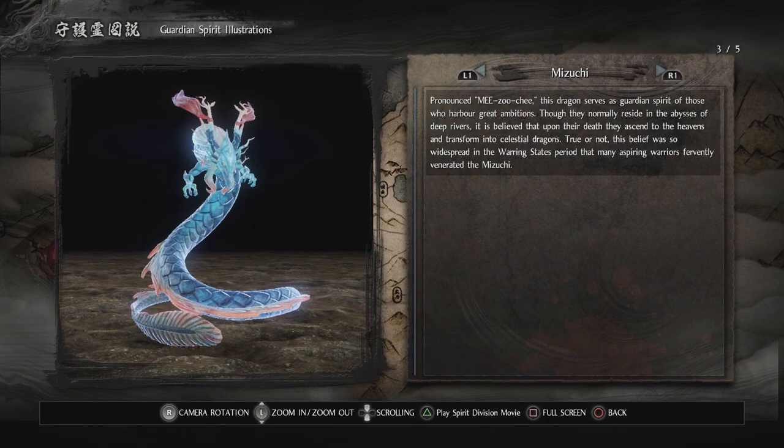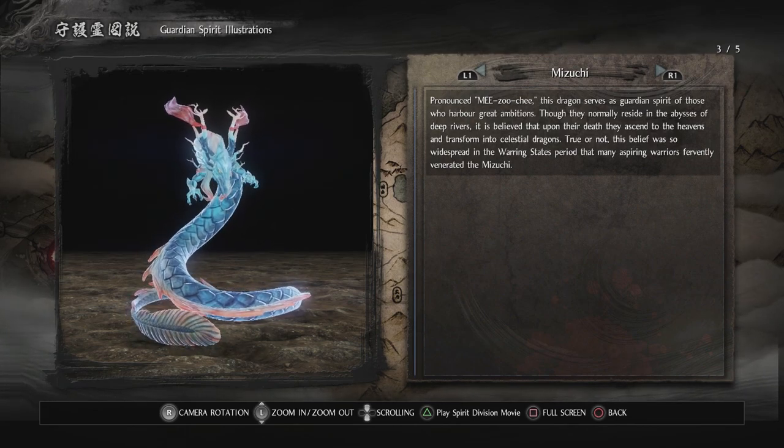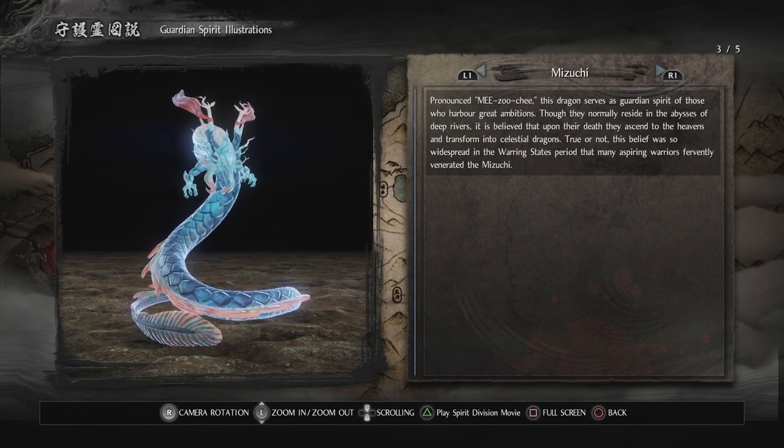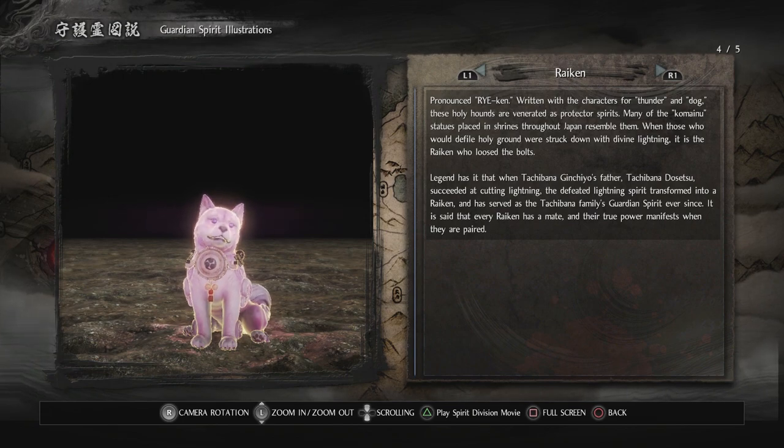Mizuchi: this dragon serves as guardian spirit of those who harbor great ambitions. Though they normally reside in the abysses of deep rivers, upon their death they ascend to the heavens and transform into celestial dragons. This belief was so widespread in the warring states period that many aspiring warriors fervently venerated the Mizuchi. Raiken — written with the characters for thunder and dog — these holy hounds are venerated as protector spirits, many Komainu statues placed in shrines throughout Japan resemble them. Legend has it that Tachibana Dosetsu succeeded at cutting lightning, and the defeated lightning spirit transformed into a Raiken that has served the Tachibana family ever since. Every Raiken has a mate and their true power manifests when paired.